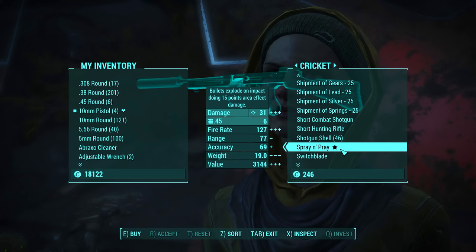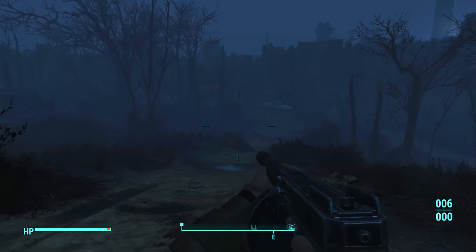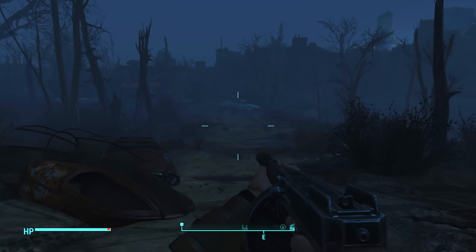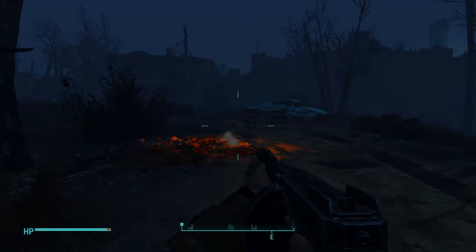Once she arrives, speak to her and purchase the Spray and Prey from her. To buy this weapon from Cricket it will cost you just over 3,000 bottle caps, but the weapon itself is insane — it fires explosive rounds, so it's definitely worth buying if you have the money.